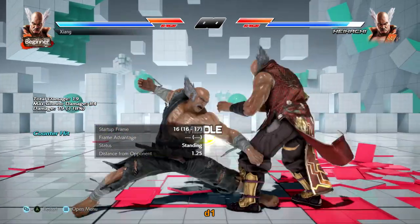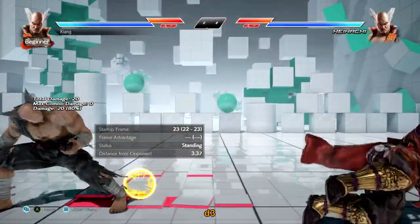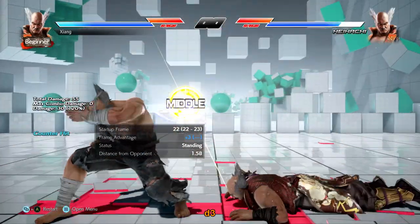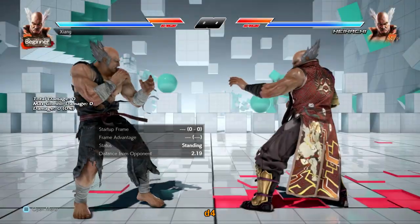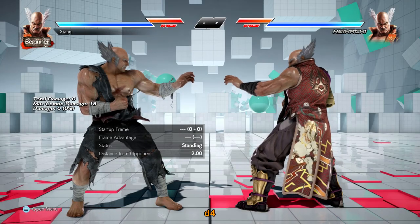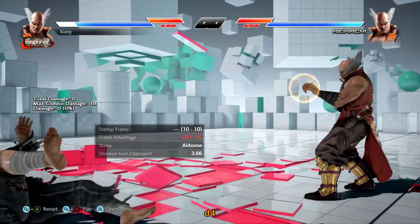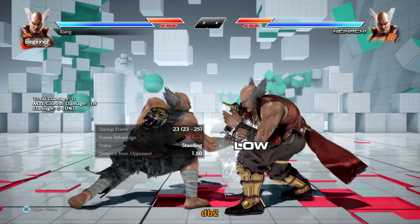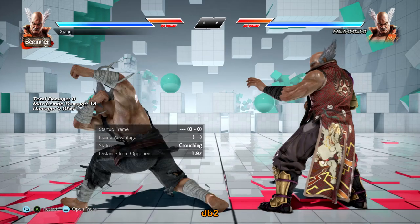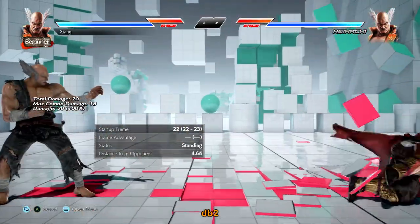Down 1 doesn't quite have the range of paws — they used to be identical once upon a time — but still a really good quick low-hitting poke. Down 3 is a safe i-22 ground-hitting power mid, slams on hit, usually reserved for okizeme but not terrible for occasional neutral pressure use. Down 4 is an i-12 high-crushing low poke with incredible tracking and decent range, only negative 2 on hit so still good for continuing pressure or setups. Generic toe kicks will never not be good for controlling pace and space so use often.